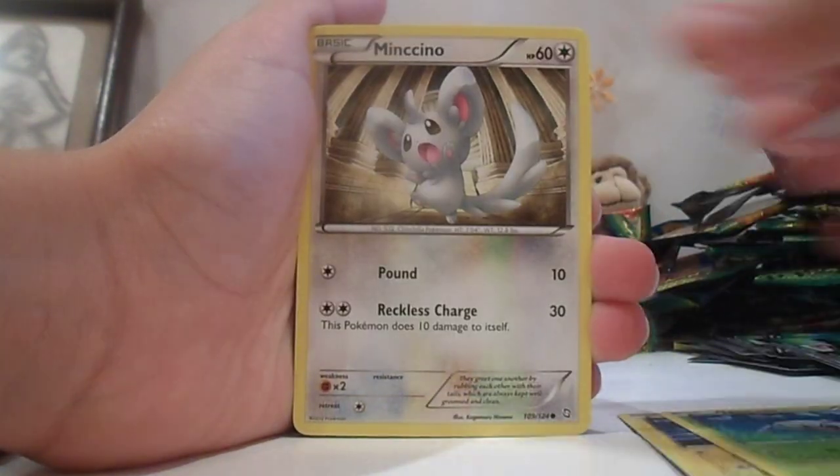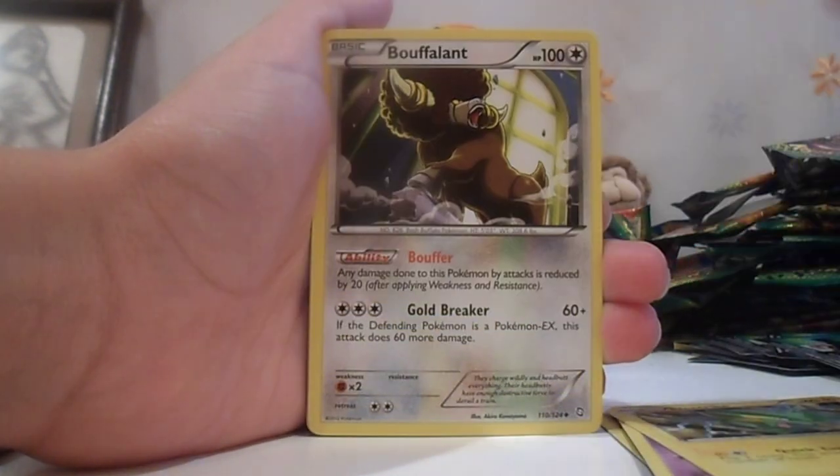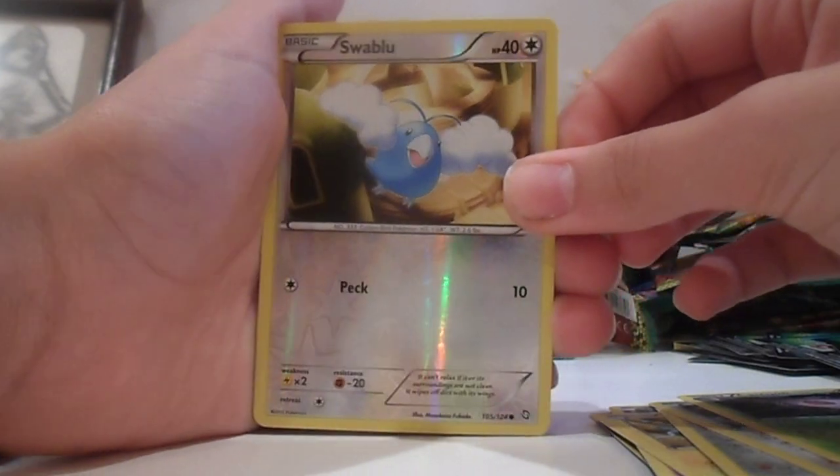Mareep, Nincada, Mincino, Golit, Electrike, Laron, Booflint, Kaskoon, Swablu. Boring. And Honchkrow.